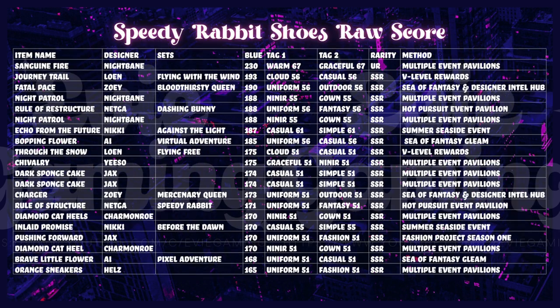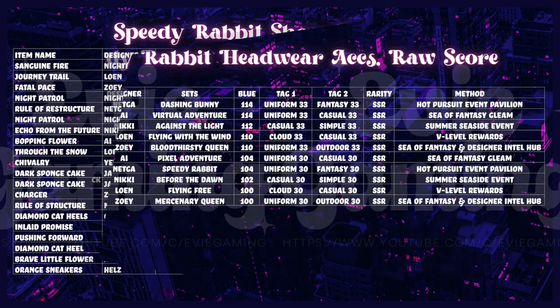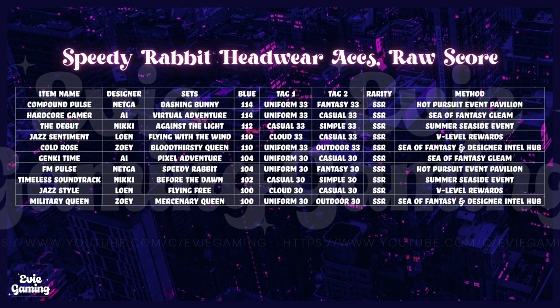First, item names — you can find these by searching in your index or dressing room. The second column shows you the designer, which can remind you of where some of the suits are from. The third column is the names of the sets the clothing pieces are part of. If it says none or is left blank, those are individual items you can often find in pavilions. The blue tag 1 and tag 2 columns show you the item raw scores, sorted by blue or cool attribute since Speedy Rabbit is a blue set. Tag 1 and tag 2 are useful when looking for specific tags to clear Memory Stairway stages.